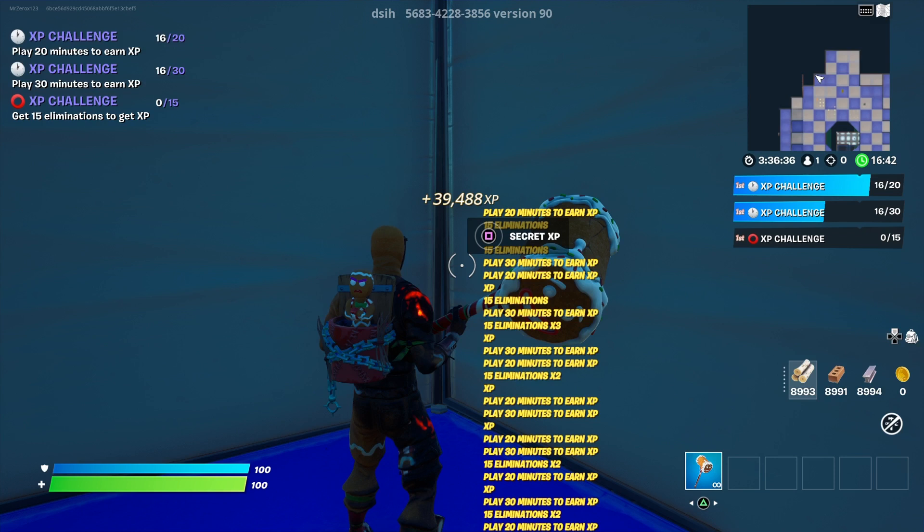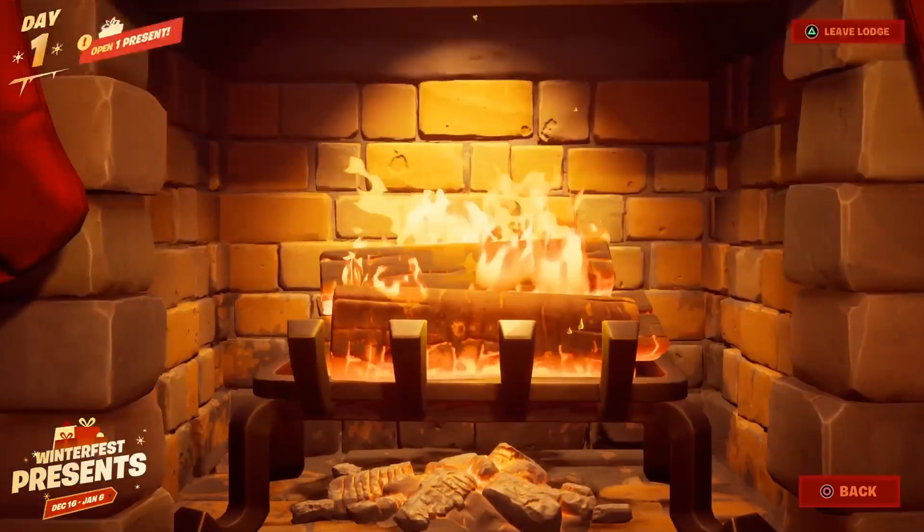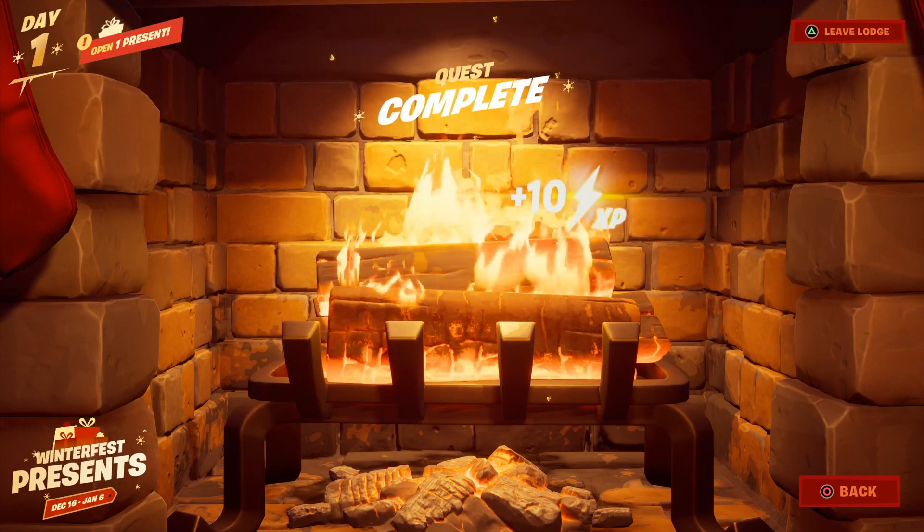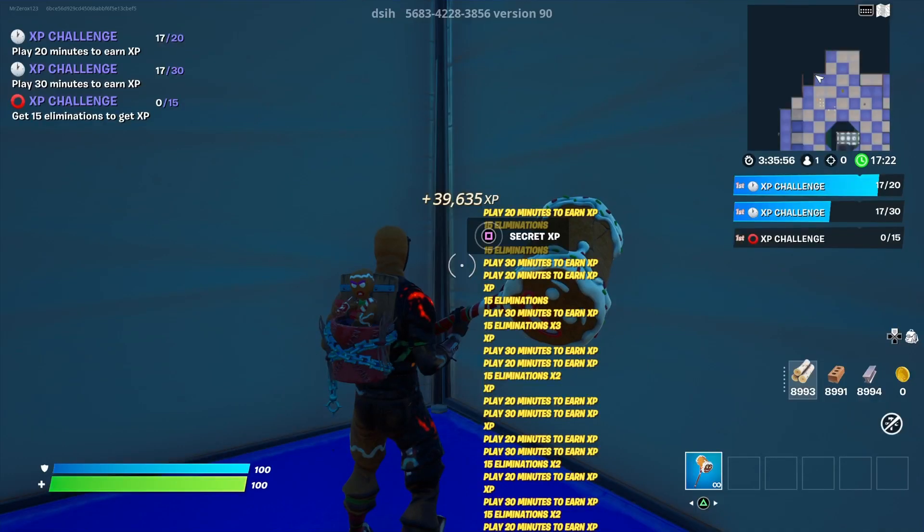It's straightforward and pretty simple. Now you might be saying, Mr. Gamer Today, I'm not getting any XP at all — why is that? Well, you need to actually supercharge your XP. All you have to do is do the Winterfest 2021 first challenge, go to the fireplace, and you'll get supercharged XP.